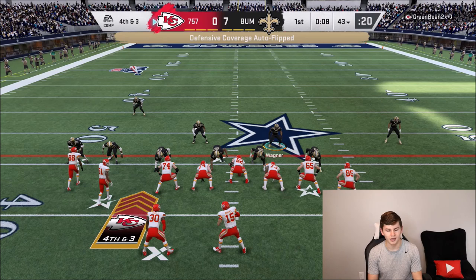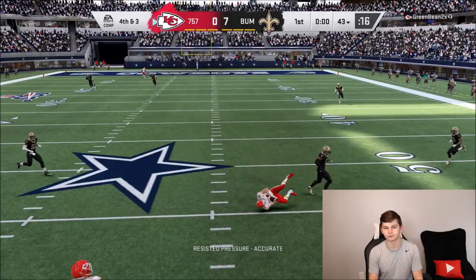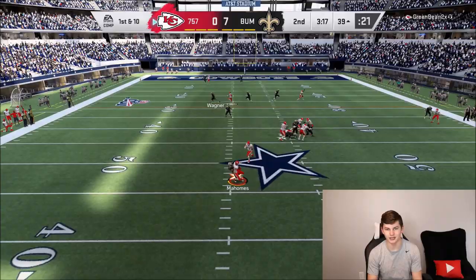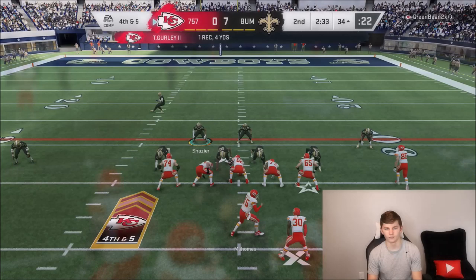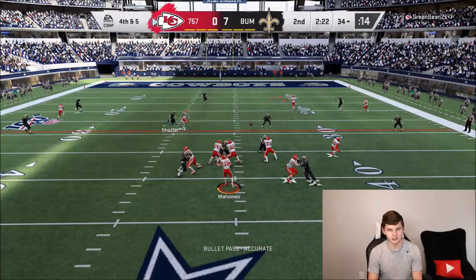I think we have good enough defenders to just run man coverage against this guy. He's actually going to the pass — watch out for the slants. He's got double slants, had to choose one, and luckily we get the stop. Running a cover two because I don't think he's going to chuck it deep. Kittle's going to be open deep but I'm all over that — watching the post route, he has to check down to Gurley who doesn't get the first. He beats me down the seams — good play by my opponent.